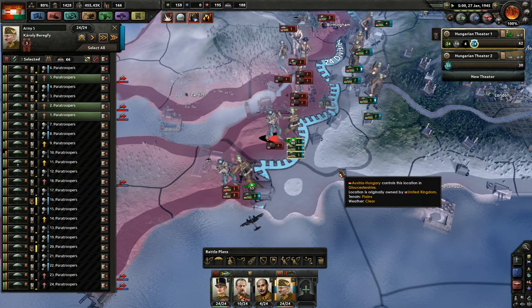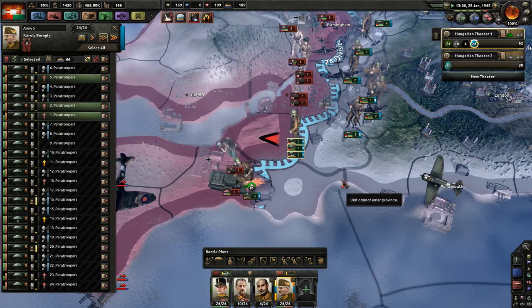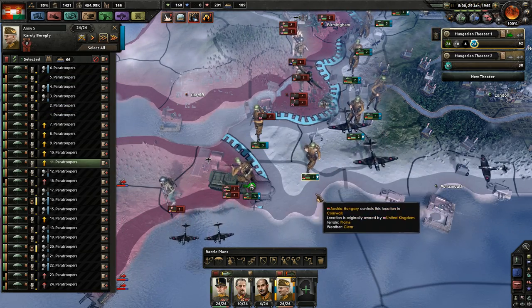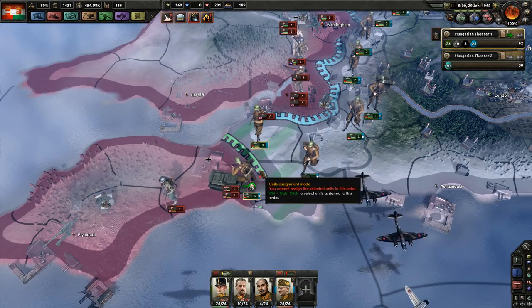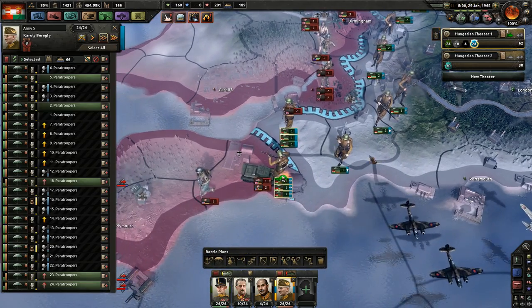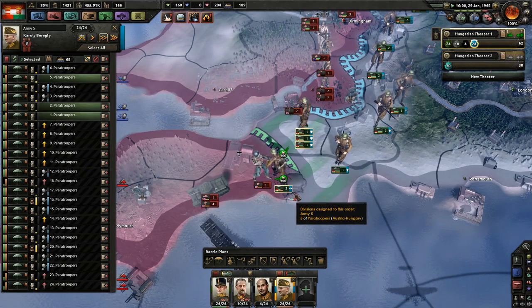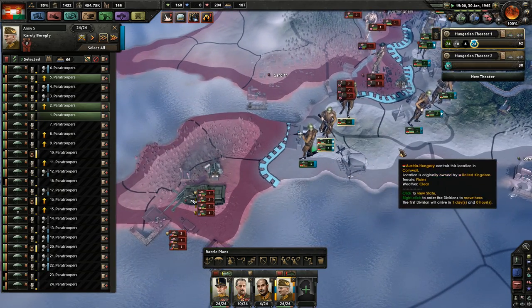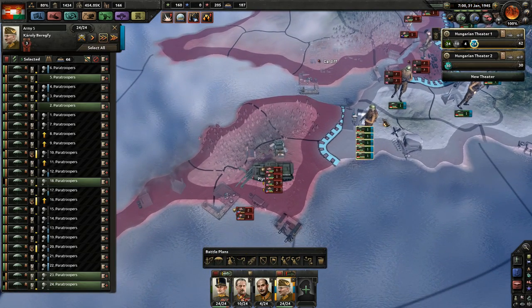Gonna attack here, gonna attack here. Hopefully I can cut off the resupply towards Birmingham from there. I don't know how many troops are actually assigned to this front — only those three. That's quite perfect, actually. So you're gonna assist for a multi-pronged attack. Those three are gonna take control over this area. The rest of you are gonna just stay behind there.